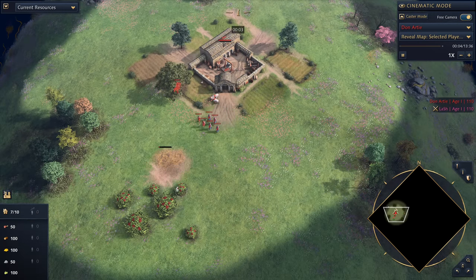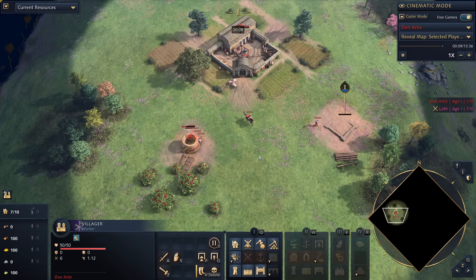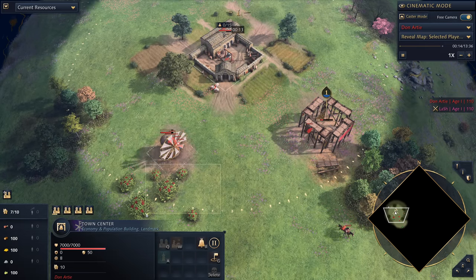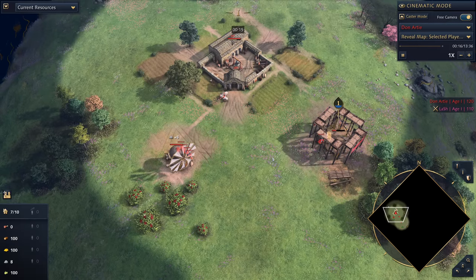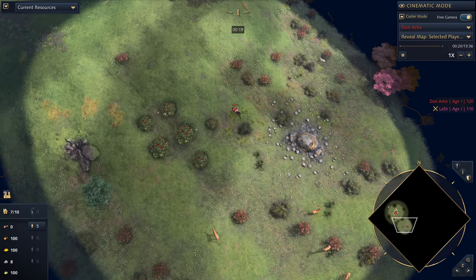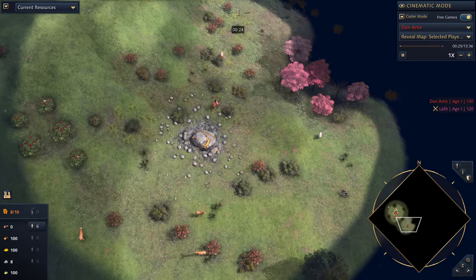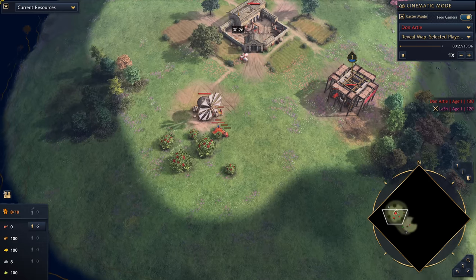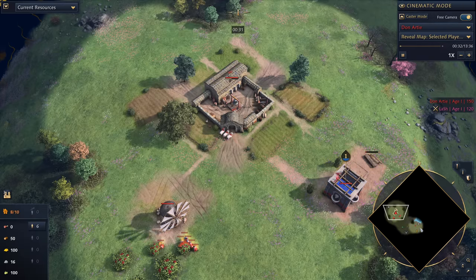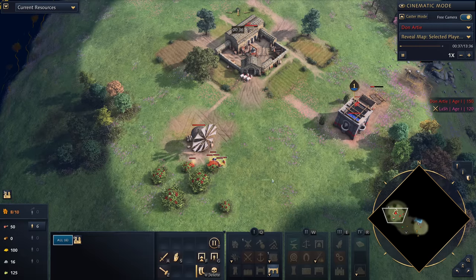Starting off, all of the villagers are going to move to berries but one of them will peel off and throw down a cistern. All of them are going to be working on building this first mill. He's going to start queuing up villagers in the town center rallying out the first one towards berries, going up to a total of six villagers on berries early on. Keep in mind that the Byzantines start on berries and they've got sheep available, meaning he doesn't need to run back to his town center to drop off sheep.